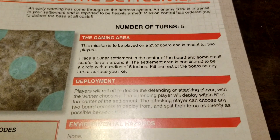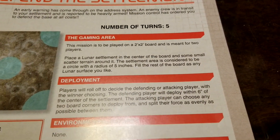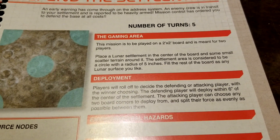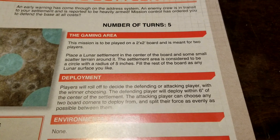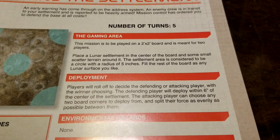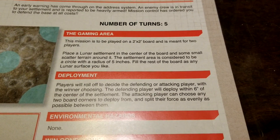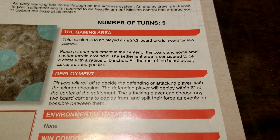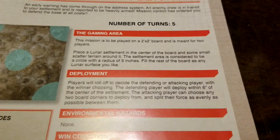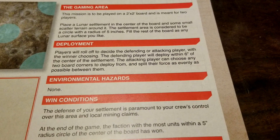This is actually an even shorter scenario than most — it's a five-turn game, two-by-two, and again it's more designed as a two-player game as opposed to a multiplayer. You place a lunar settlement in the center of the board with some small scattered terrain around it. The settlement area is considered to be a circle with a radius of five inches, and you fill the rest of the board as any lunar surface you like.